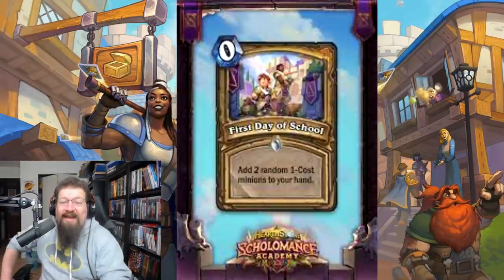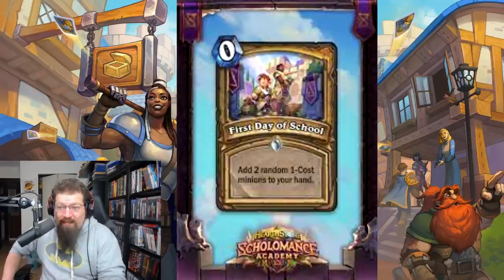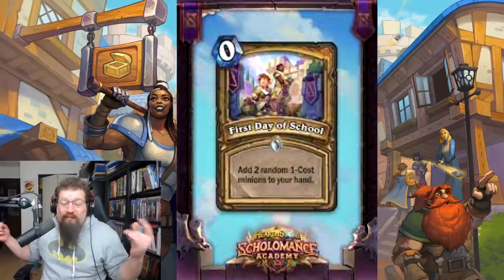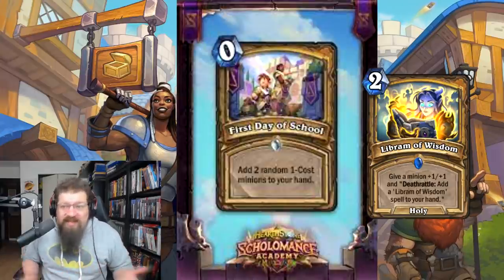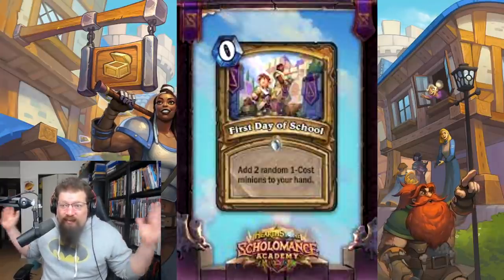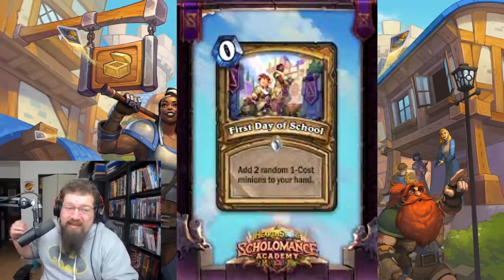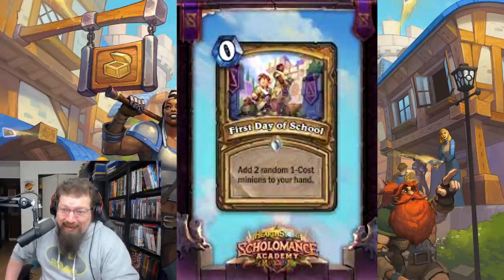At number four we have a card that was nerfed twice — First Day of School. It originally was a zero mana spell that would add two random one-cost minions to your hand. It was nerfed to one mana giving three, and now it's at one mana giving two. This was an auto-include in basically every Paladin deck because it was ridiculous — one drops are really good and you get two of them for zero. You had a guaranteed turn one play, great with un-nerfed Hand of A'dal, Libram of Wisdom, hand buff strategies, broomstick strategies. It elevated hand buff Paladin to a real deck and was nerfed pretty quickly as it was way too good. Almost all these cards have been nerfed.